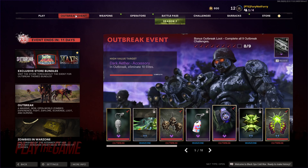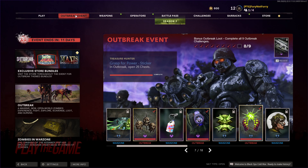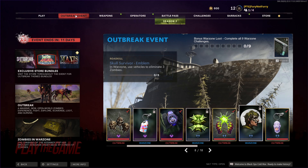The Dark Aether Accessory Watch for Outbreak requires eliminating 10 elites. In Warzone, using lethal equipment to kill 8 zombies will grant you the Strange Emission Emblem. For Outbreak, we have the Grasp for Power Sticker for opening 25 chests. We then have the Skull Survivor Emblem — in Warzone, use vehicles to eliminate 3 zombies.